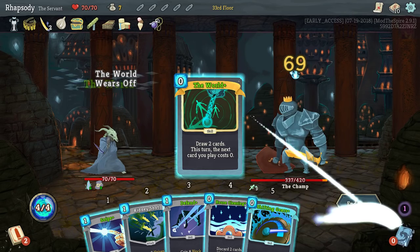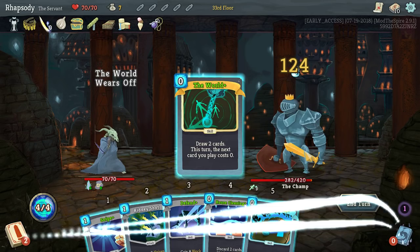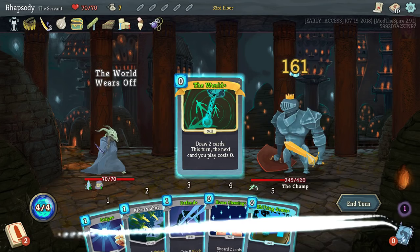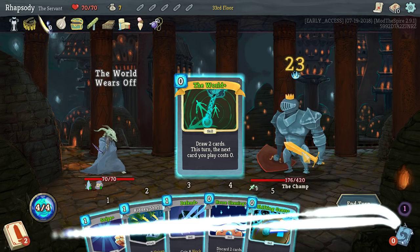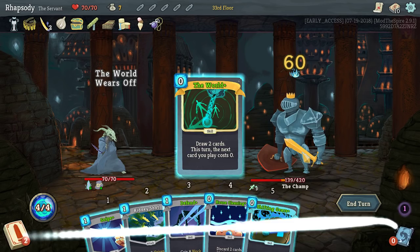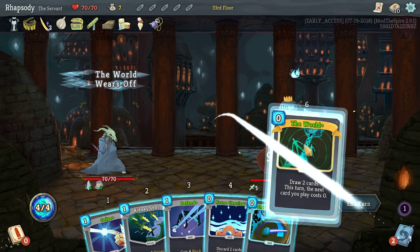Nothing can stop us now. It is worth noting there are other infinites that are not extraordinarily difficult to get in the game — when you align two rare cards of the same type when upgraded. So there's precedent for this. In particular, if you get two upgraded Exhumes in your deck as the Ironclad, they both upgrade to be zero cost and they take a card that has been exhausted this combat back into your hand.